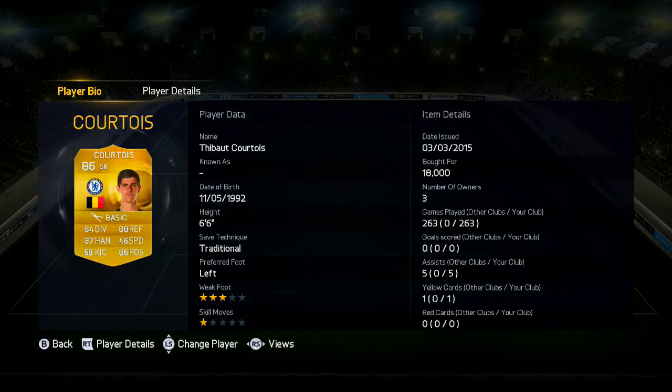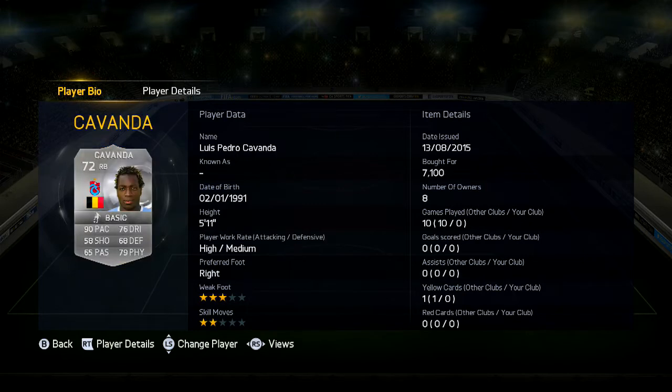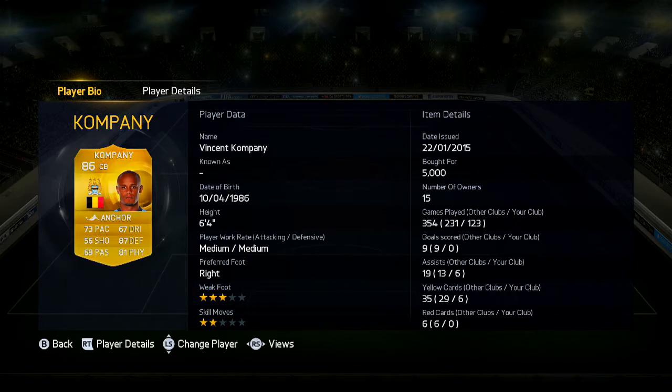In goal we have Thibaut Courtois — absolutely solid goalkeeper and very cheap for how good he is, one of my favourite keepers in the game. Right back we have 90-paced silver Cavander, feels very strong in the game even though he's got 79 physical — absolute tank. At right centre back we have Vincent Kompany, 86-rated Premier League centre back, 6 foot 4, 73 pace, 87 defending and 81 physical. Cost about 7,000 coins and absolutely amazing.